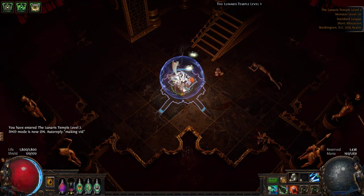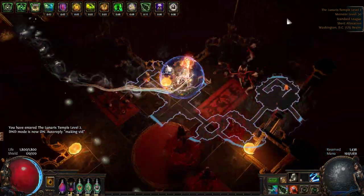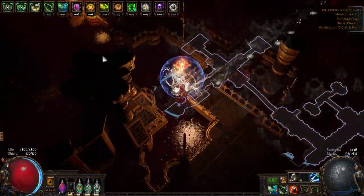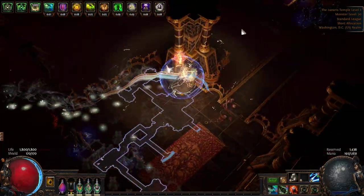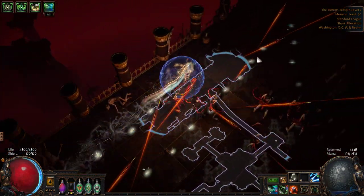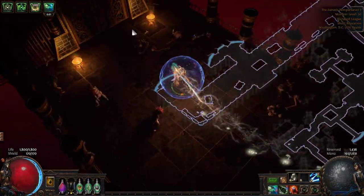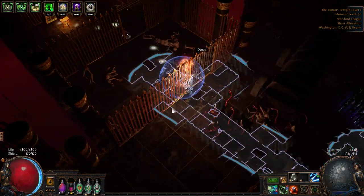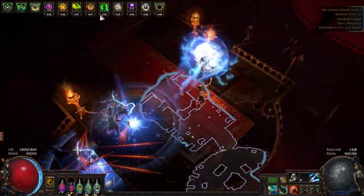Lunaris Temple Level 2 follows a pretty simple rule. After the initial staircase going down, look for staircases that go up — any time you find one going up, you know you're on the right path. After hitting dead ends, keep following up staircases. At one point you'll have two sides: one with two carts and one with one cart. The two-cart side is always a dead end; the one-cart side is the right way. Afterwards, look for big golden doors. Each golden door confirms you're on the right path — three golden doors means you're at Piety.